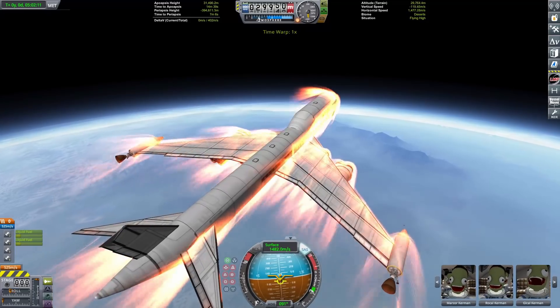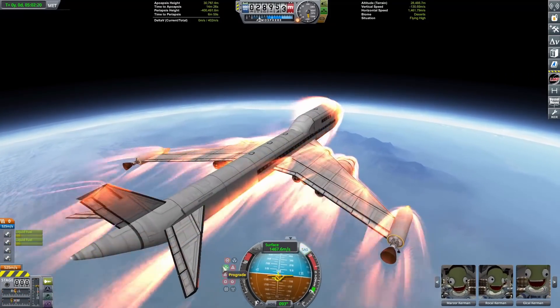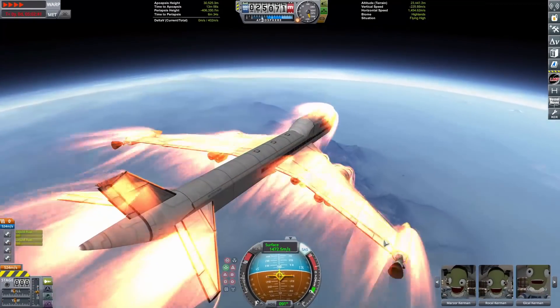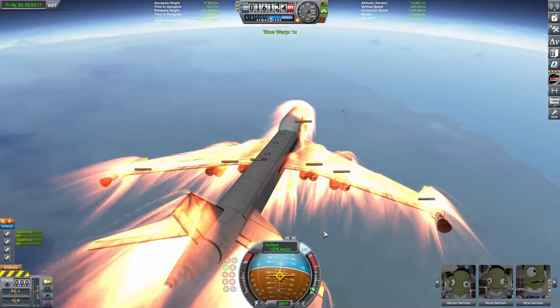We're still even too high — it's absolutely crazy. I'm going to deploy the landing gear as the good old 'landing gear as air brakes' trick, because who would actually bring air brakes? Those are overrated. You have big ol' air brakes called the landing legs, and they have almost better heat tolerance than air brakes.